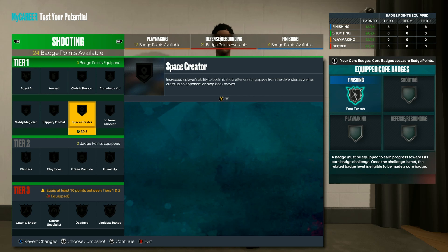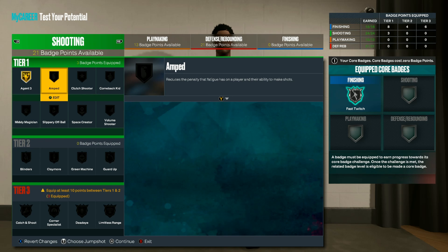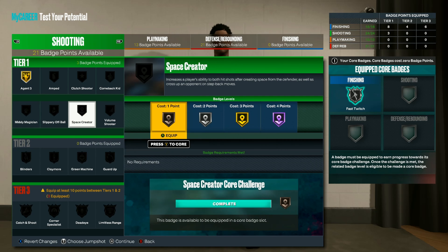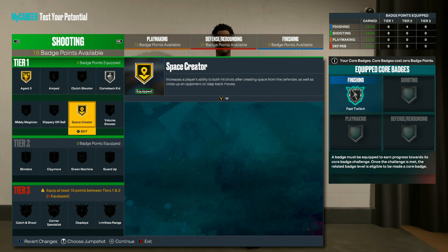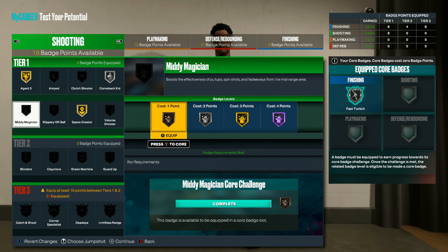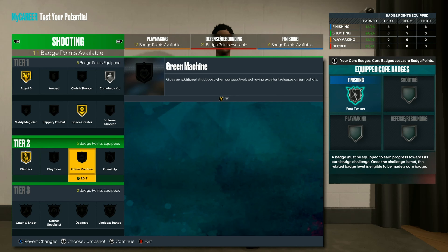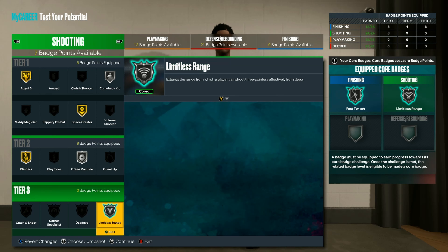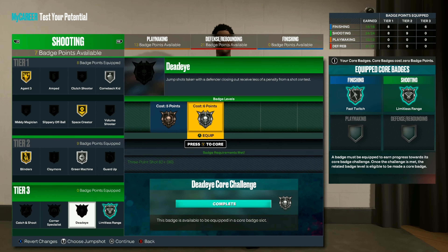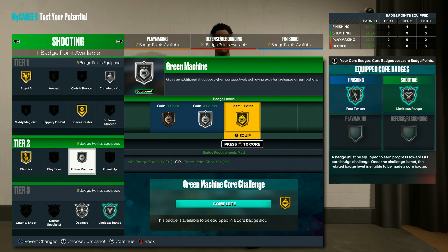For shooting badges, this is what makes this build a demigod. You get Agent 3 right off the bat. That normal fade package is crazy. Space Creator gold, Blinders gold, Green Machine silver, core Limitless Range, Dead Eye silver, and Green Machine on gold.